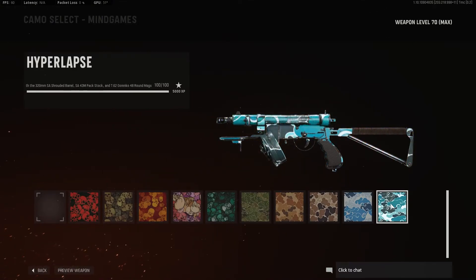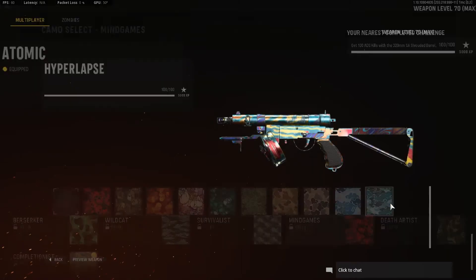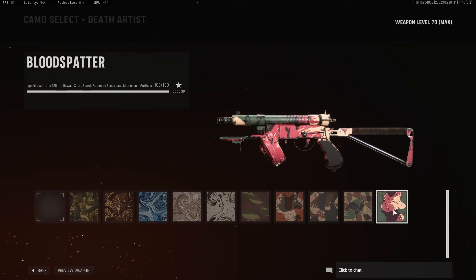Then you've got 100 ADS kills with the SA Shrouded Barrel, 43M pack stock, and 48-round Gorenko mags equipped. Pretty easy — 100 ADS kills, tootle your way over to whatever game mode you choose and go get them. Finishing it off, you've got 100 short-range kills, which doesn't appear to be different from close-range kills — it's like they just forgot what they called them and went for short range. Regardless, you need 100 of them with the 120mm short barrel, the removed stock, and momentum proficiency. Shiphouse — in a surprise to literally no one. Go to Shiphouse and get 100 kills. Easy peasy.